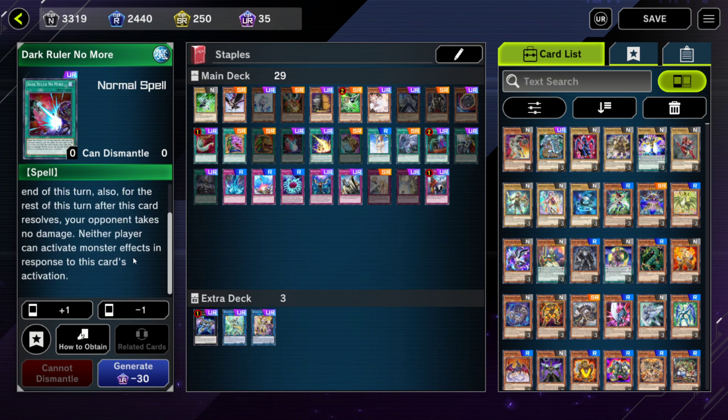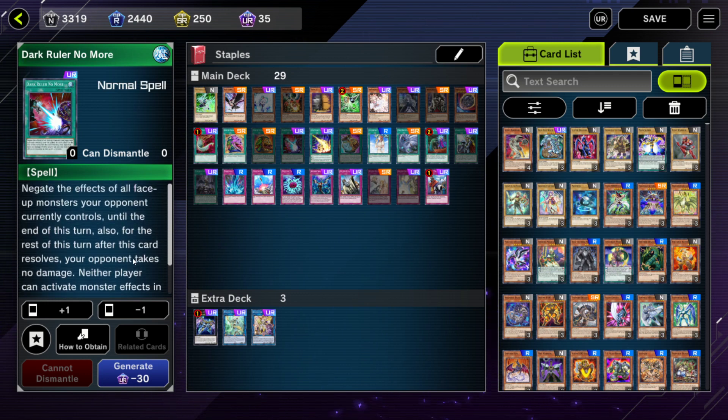Dark Ruler No More is another card that's good for negating your opponent's entire board. I don't think this card is particularly bad or even particularly niche — I think it's more of a side deck card. I generally see this being side decked more often than main decked, because if you're only playing one game you don't know if you're going to go first or second, and this is a going-second card. So if you're in a deck that plans on going second I think it's better, but in general it sees less main deck use.